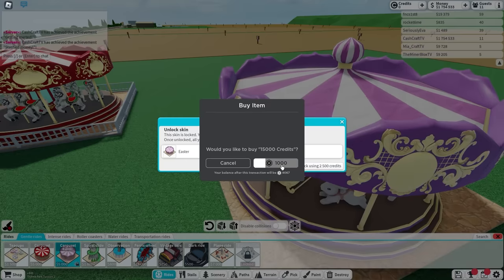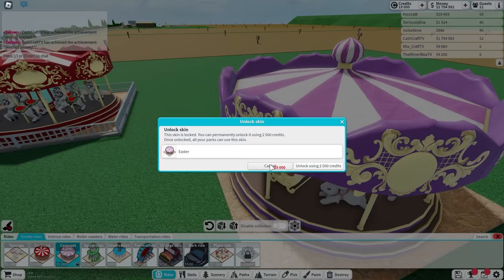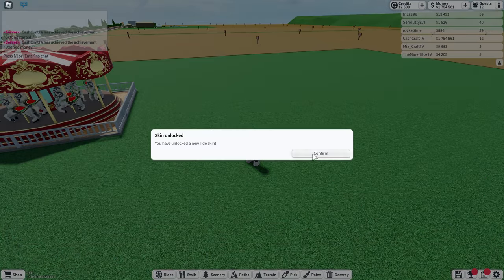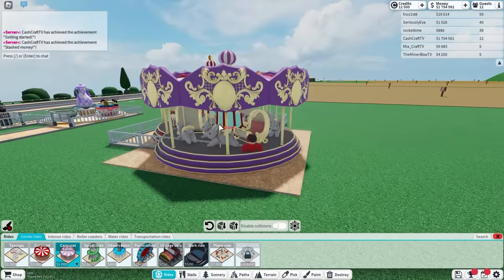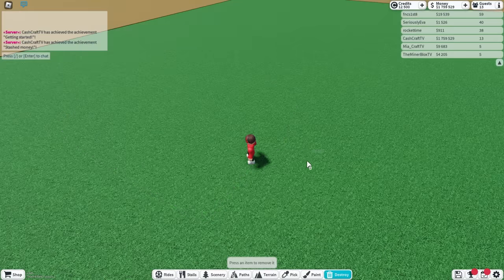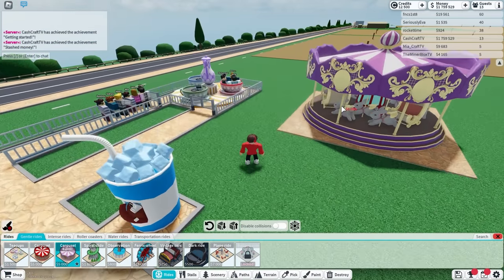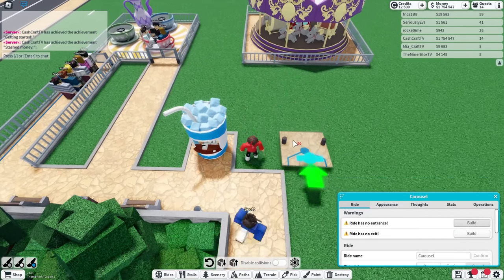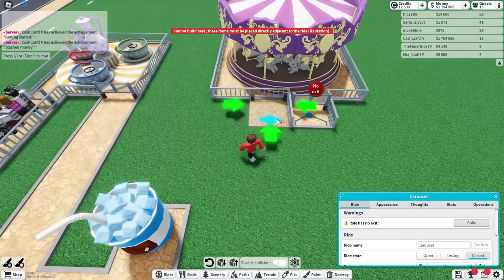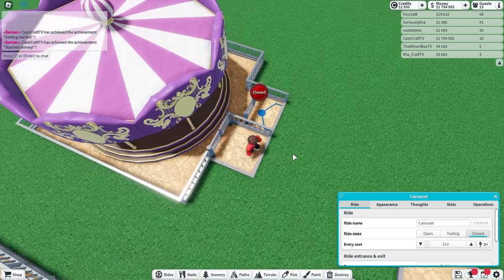I built my paths already for my teacups. I just bought 15,000 credits, so I should be able to afford everything now. Let's unlock this using 2,500 credits and now I have the Easter carousel. I need to destroy this old carousel and replace it. I'll place my Easter one right up here and give it an entrance and an exit — just like that.